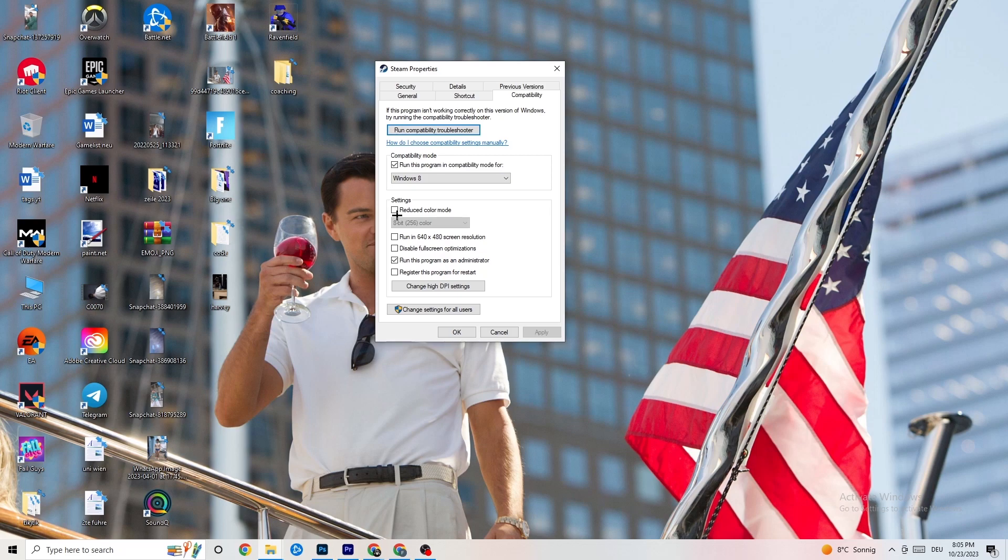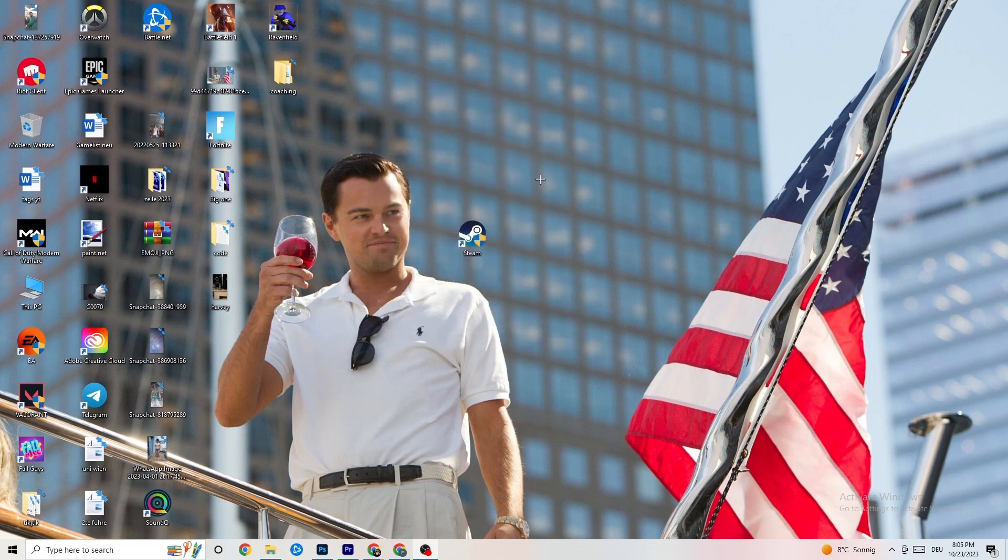Next, disable 'Reduce color mode,' disable 'Run in 640x480 screen resolution,' disable 'Disable full screen optimizations,' and enable 'Run this program as an administrator.' Hit Apply and OK, then restart your PC. You'll see the administrator symbol on the shortcut, and it will launch as administrator every time, helping reduce crashing issues.